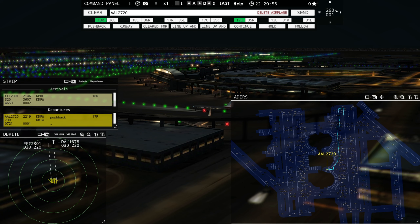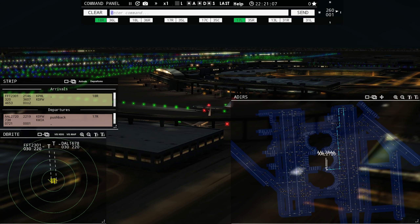I'm back, GenX Gamer here with another episode of Tower 3D Pro. Today I have a brand new airport to the channel — new to me, never played it before, but I know many of you have. It is KDFW, Dallas-Fort Worth. This airport is massive, as you can tell by looking at the radar. It's got about seven runways — pretty cool for all kinds of different wind conditions.